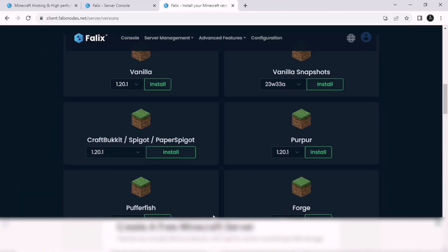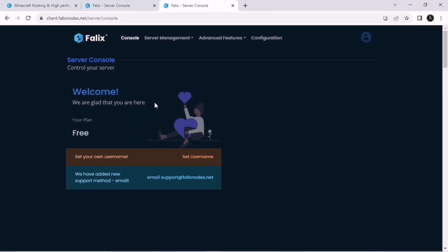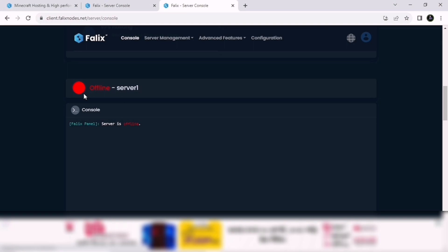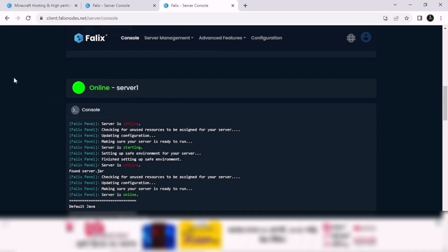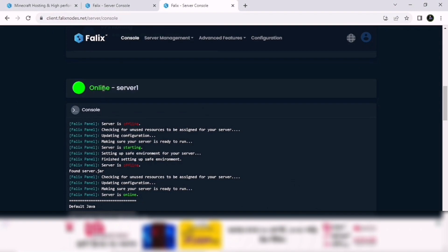After installing the software, we need to turn on our server for the first time. Go to Console. After you click on Console, this window will pop up — scroll down a little bit. You can see the server is offline right now. Scroll down further and you'll see Start, Restart, Stop, and Kill buttons. Click on Start. After clicking Start, scroll up and you can see the server is starting. After a moment, the server will be online.